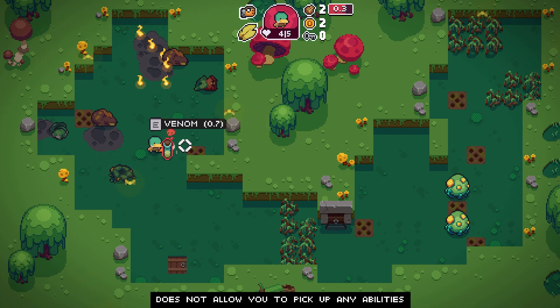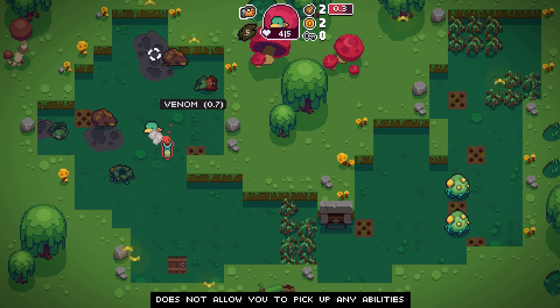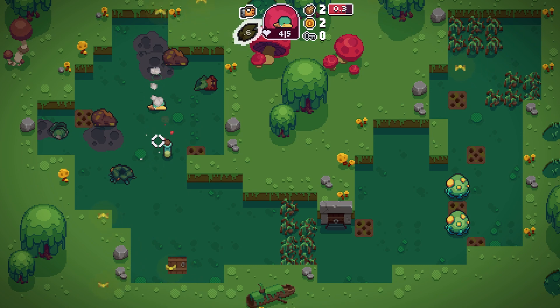This artifact does not allow you to pick up any abilities. The ability I have right now is the feather, which is what allows me to do this little dash dodge. I haven't found another one of those until I encountered the boss.